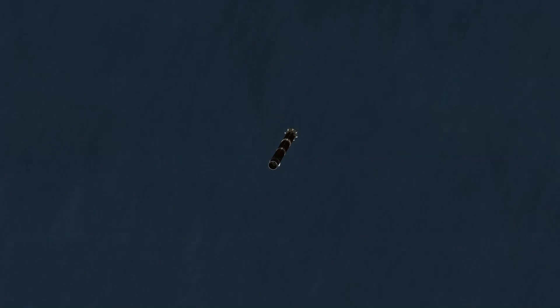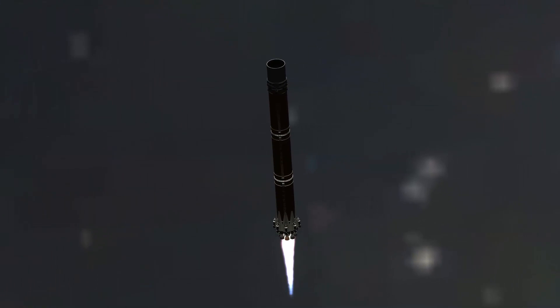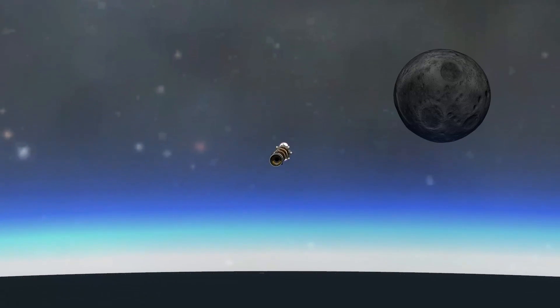As soon as the rocket is pointing in generally the right direction, the three center engines ignite and begin the boost back maneuver. Here we're canceling out almost 800 meters per second of velocity in order to start heading back towards the landing pad.